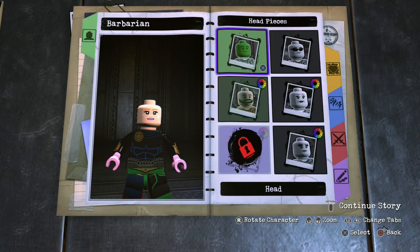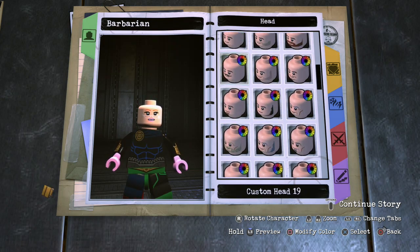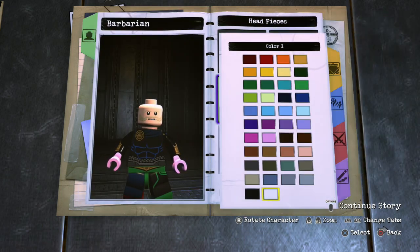First things first, you want to go over to the head. The head that I used for the Barbarian is going to be custom head number 17. Then you want to go over to the facial decal color and go ahead and make it yellow, because he does have like a yellow mustache.